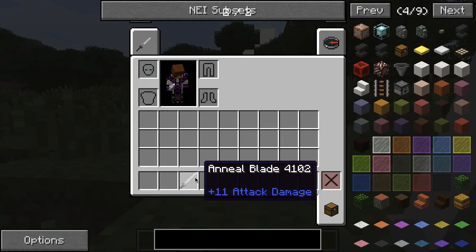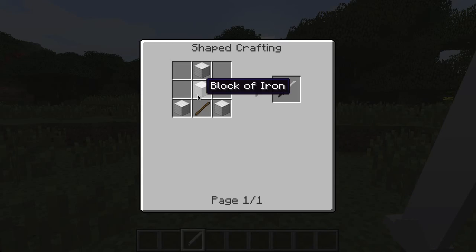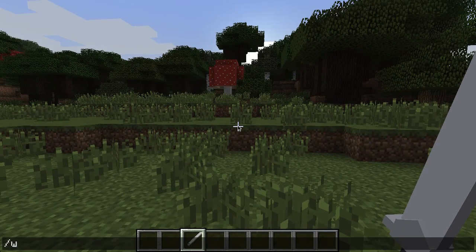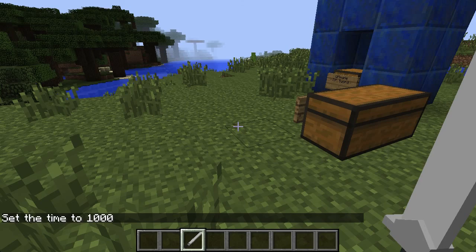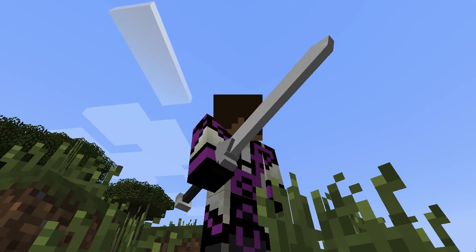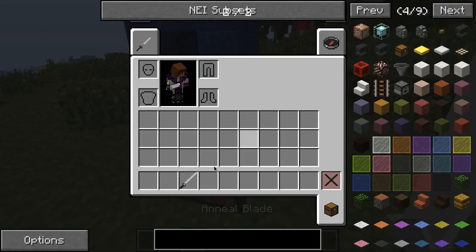The Neo Blade does 11 plus attack damage. And how you make it — blocks like this and then a stick. And that's the Neo Blade. This one is pretty cool too — it's got like a fat one and a dash. I like it, that's cool. Not as much as the Tyrant one though.